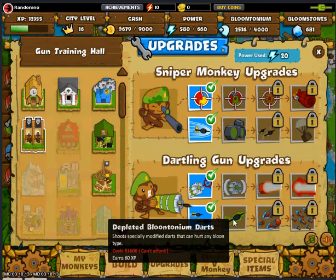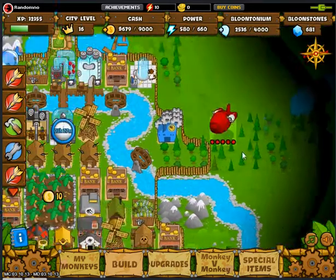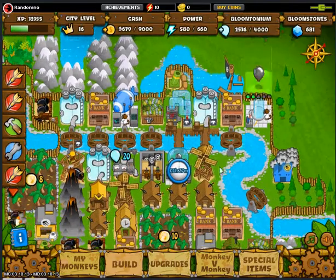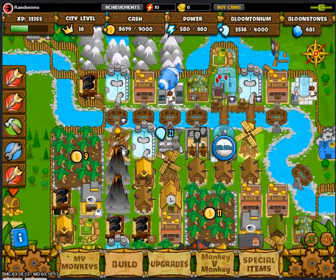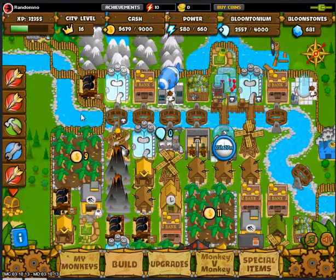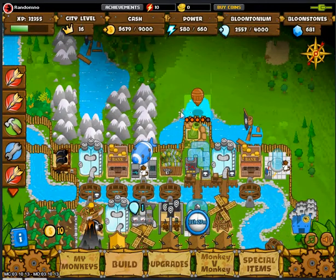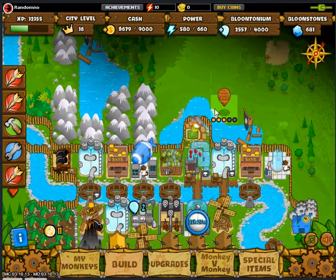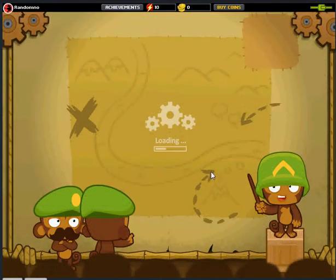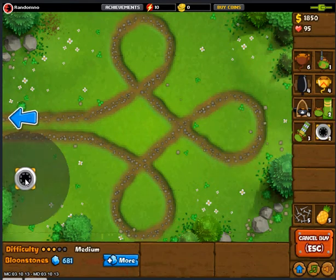That'll help me for camo leads because camo leads are very hard. Let's see how much the camo detection for the sniper costs — 1400, that's quite a lot of money. So right now we're gonna attack a ceramic tile, let's see if we can do it. I think we can defeat ceramics — yeah, this is a very easy place.